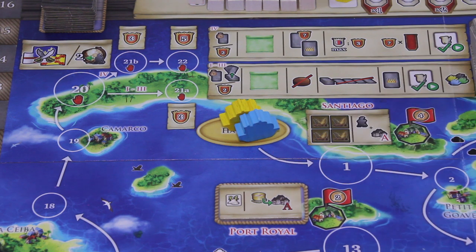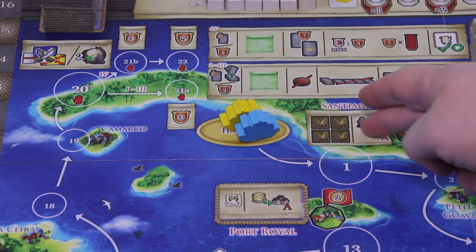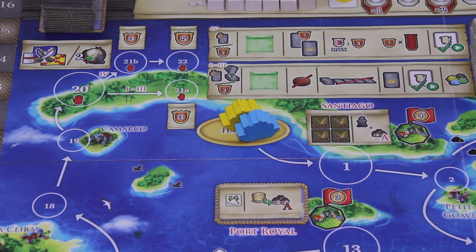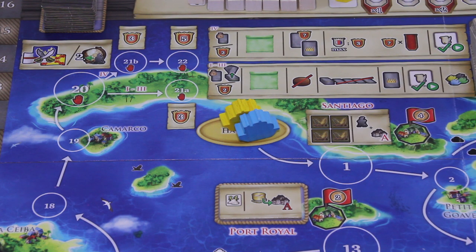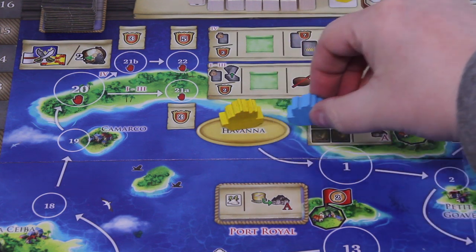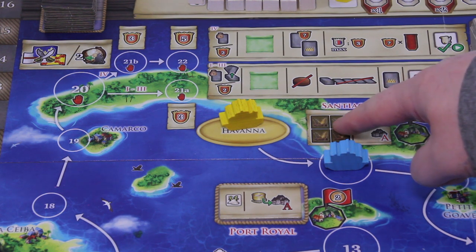For example, in Santiago you can first trade in some resources and then take the city action — which is never a bad thing. I know Gene will move a little faster than me, but stopping at Santiago is usually never a bad idea. So we're moving one space — that's phase A. Then comes phase B where we can take the city or village action. Since we're at a city, we take both the village and city action.